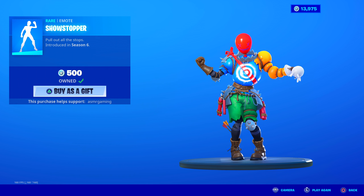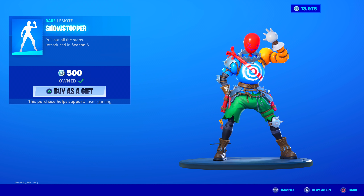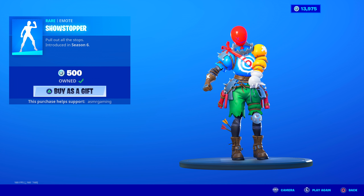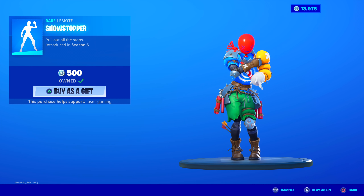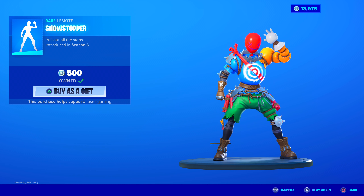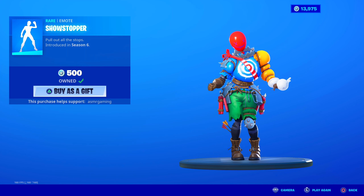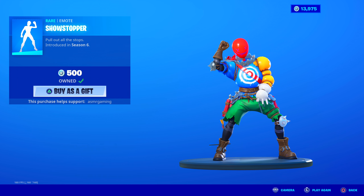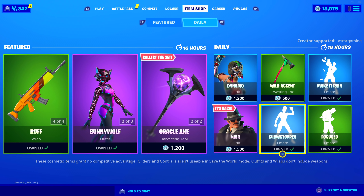Showstopper is back — my favorite emote on the item shop today. Pumpernickel, Best Mates, and Showstopper are among my favorite emotes in all of Fortnite. I absolutely love this one. It's so weird and quirky but I love it. 'Pull out all the stops.' 500 V-Bucks. The music is funny, the dance is funny — everything about it is just random and cool and weird. Get Showstopper.